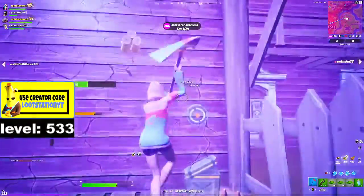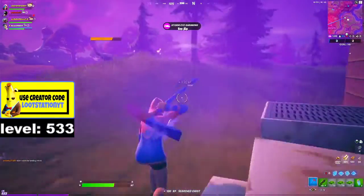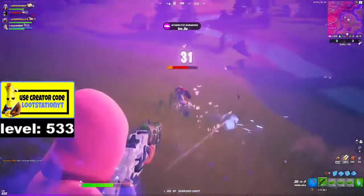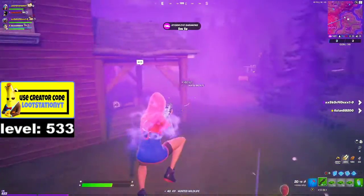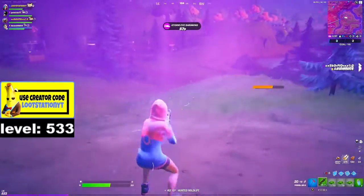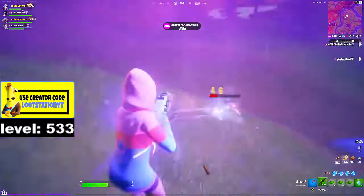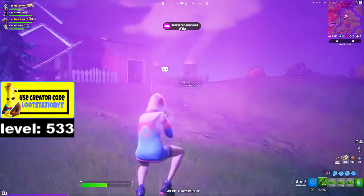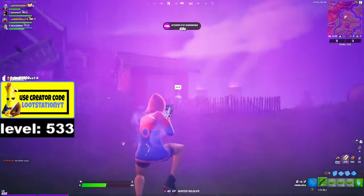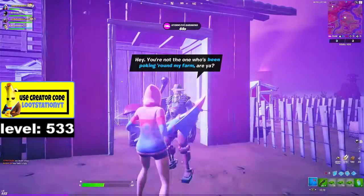There are also some chickens around here. You're going to want to kill them — they give 40 XP, which is insane. There's another chicken right here — there we go, another 40 XP. This is an XP farm — this glitch is insane.